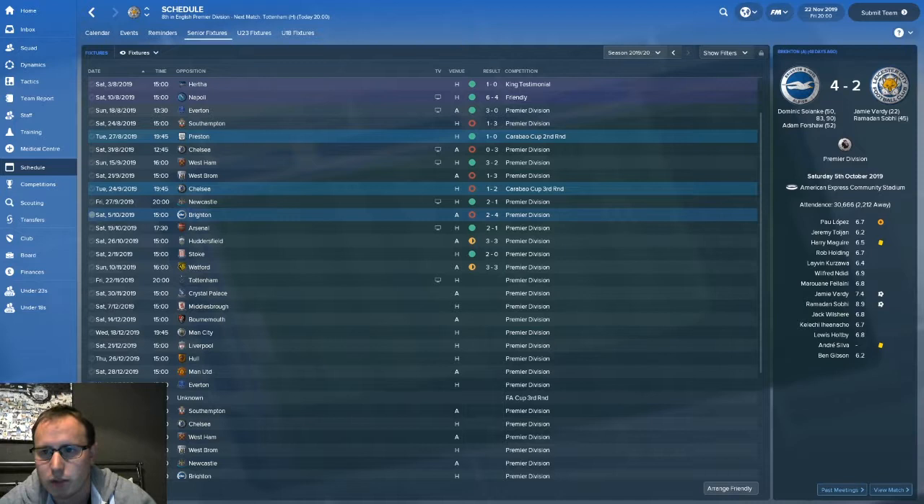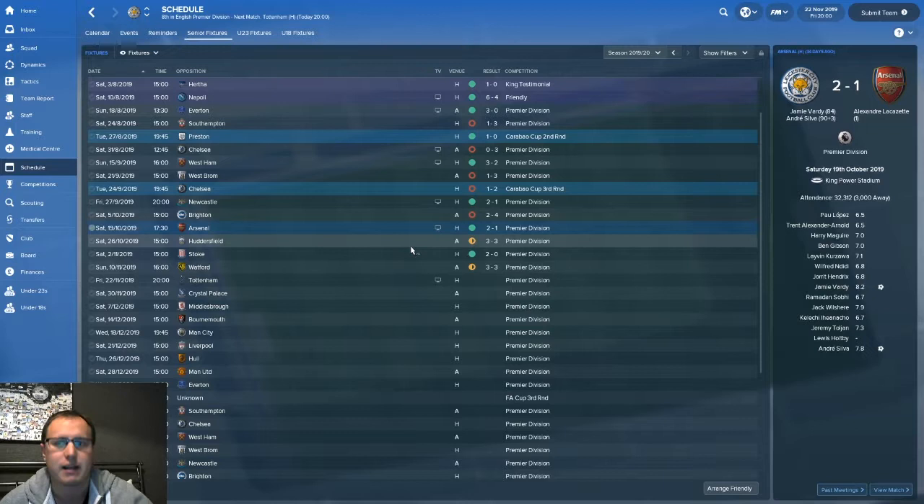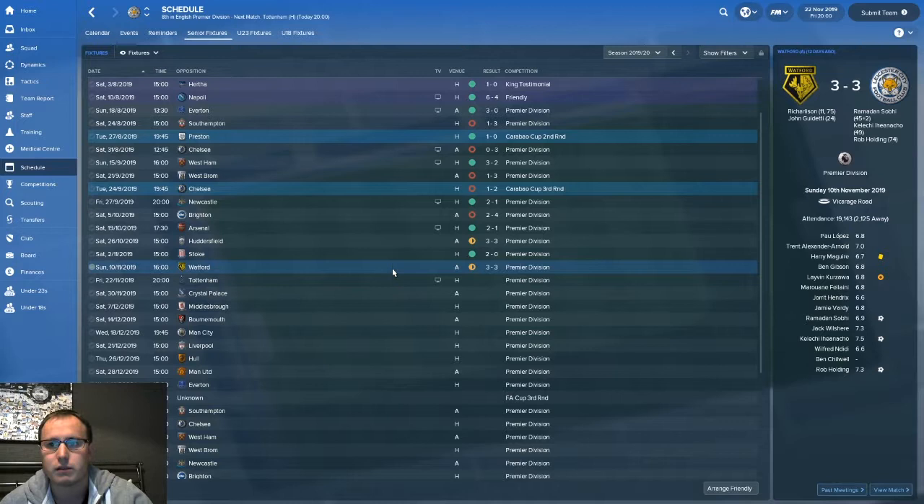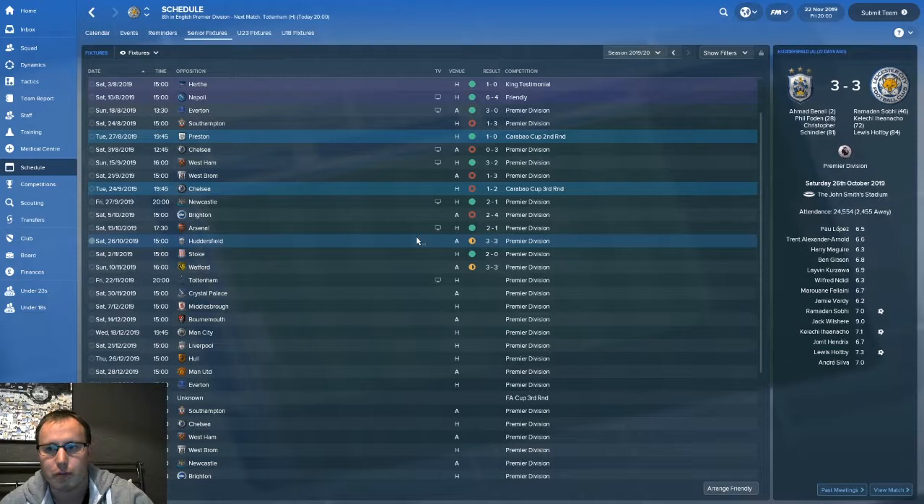Last time out we lost 4-2 against Brighton — we were 2-0 up before losing 4-2 and it was absolutely woeful. But if you have a quick look on screen, I've changed the tactic, tweaked it a little bit, and we beat Arsenal 2-1. They scored within the first minute and then we got two late goals. We drew 3-3 against Huddersfield, beat Stoke 2-0, then came from behind to draw 3-3 against Watford. We've got a habit of scoring a goal and then instantly conceding.